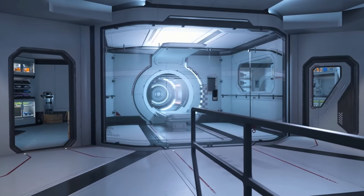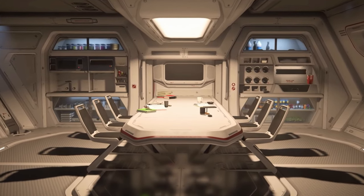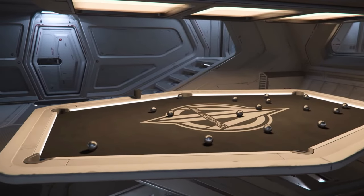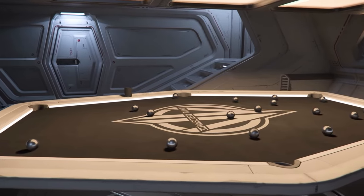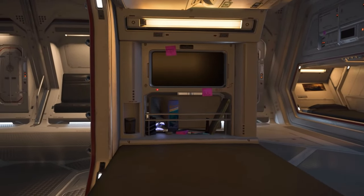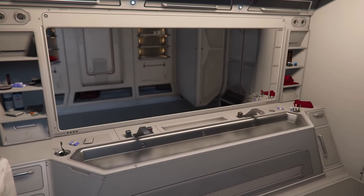beds and internal repair facilities, the Carrack is truly capable of self-sufficient flight, allowing it to persist almost indefinitely out in the frontier. And with a wide variety of internal storage solutions — from gun racks and suit lockers to its hangar and massive cargo bays — there are few finds you won't be able to bring home with you.